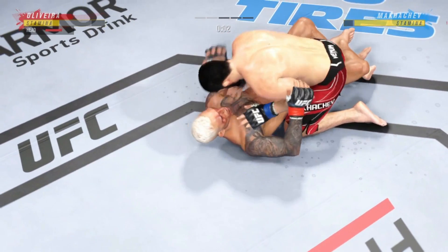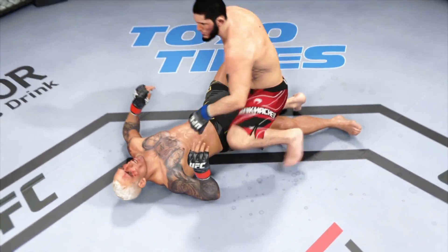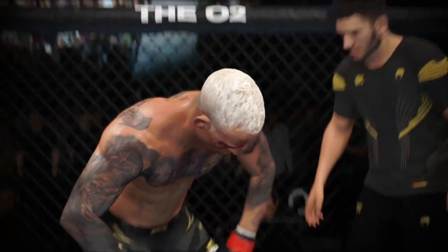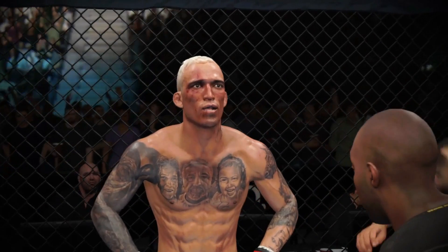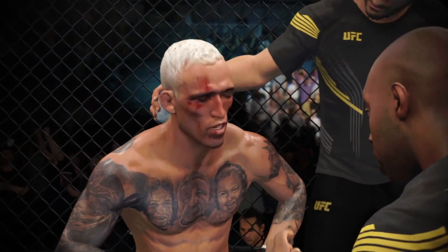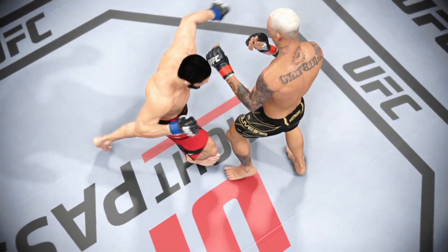Half guard form here and a lot of offensive options at his disposal. He has submission options, but the safest option for him here is going to be to use his ground and pound. Build a base, posture up, throw big strikes, get back to position, build posture again, throw big strikes, and really wear him down with a secure position in half guard.